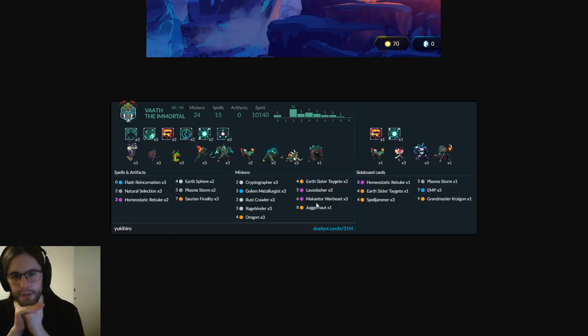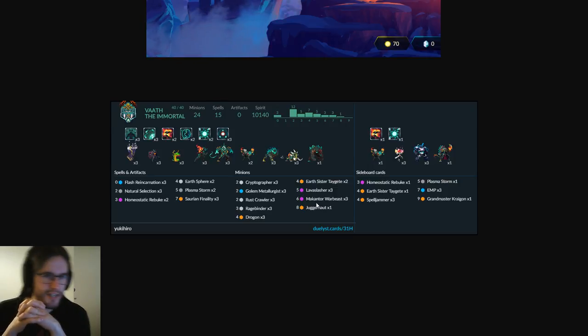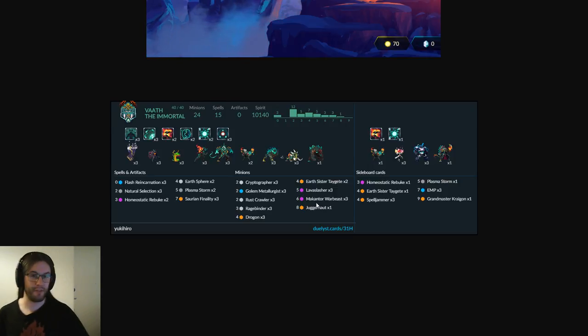I think that puts Yuki in the driver's seat if the game goes long, so I don't think you want Spell Jammers. You want to curve out up to the big stuff and dominate with raw card power and creature mass rather than trying to tempo out your opponent. Cataclysmic Fault is very hard to beat, but Homeostatic Rebuke and Plasma Storm can both act as resets. Maybe cut one Rebuke for a Plasma Storm because there'll be occasions where it doesn't do anything.